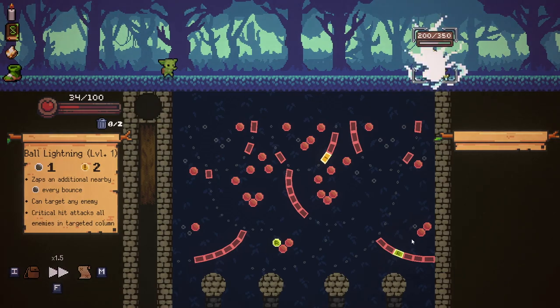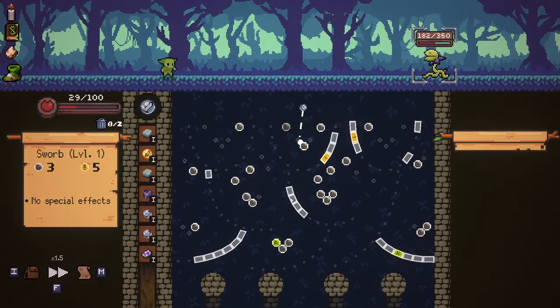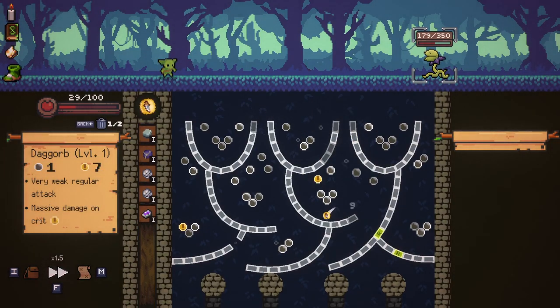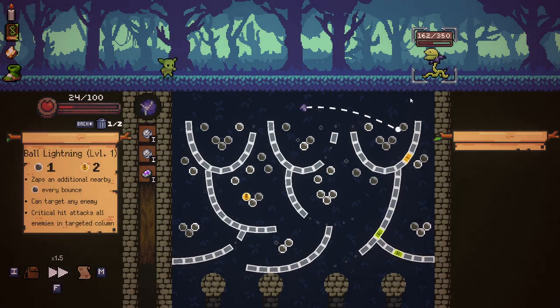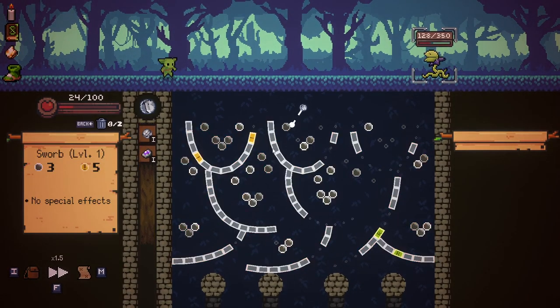On stages like this there needs to be a mechanic for making refreshes a little more readily available, because this is actually ridiculous. It took me so long to get a refresh and I had to waste so much potential damage to get it. Also I didn't want to fire that — I don't know why it fired automatically. I discarded it and it just fired anyway, so we probably lost a bunch more HP to this fella that I did not want to lose.